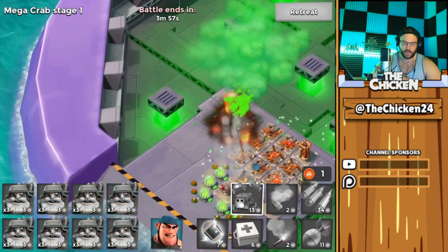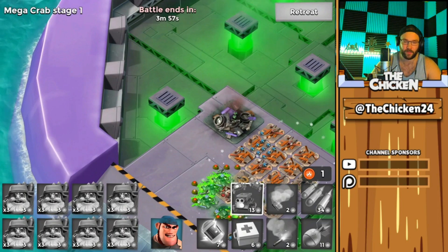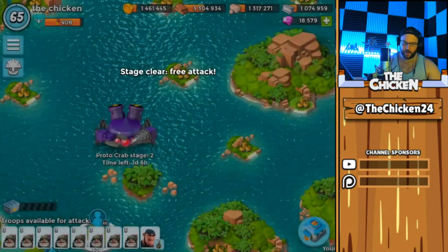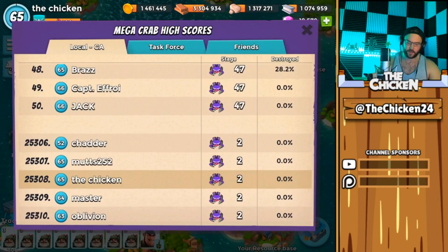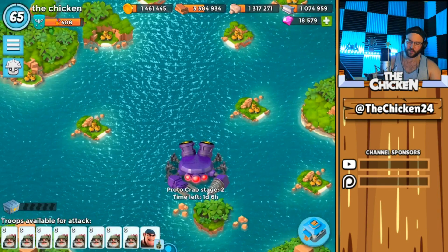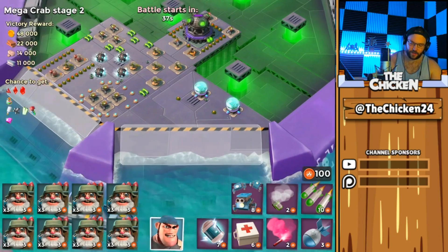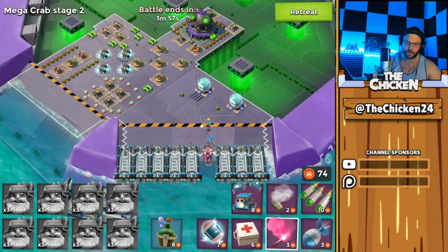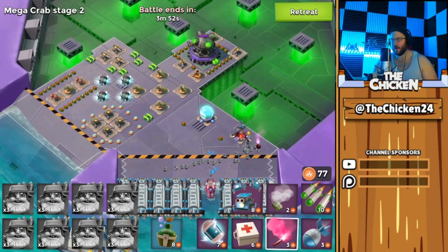Let's take down the first couple of stages — nothing we haven't seen before guys. Mega crab, we have the prototypes for it, so hopefully everyone's able to get out and get that legendary trophy for the prototype crab. Let's take a look at the leaderboard — yeah, it looks like it's going to be an easy crab. Chicken currently holding rank number 25,000 in the world by completing that first stage. Let's go — get all the gramps in!